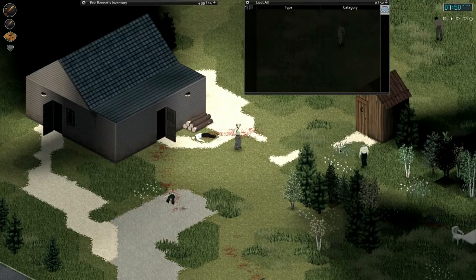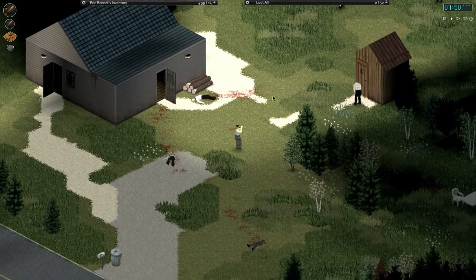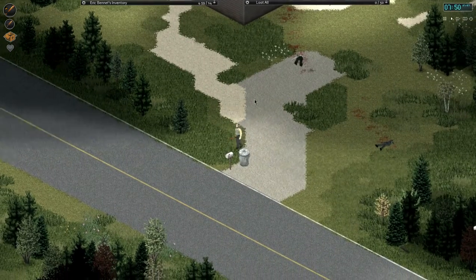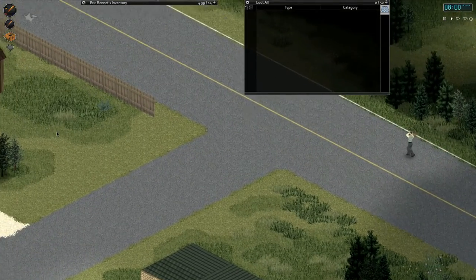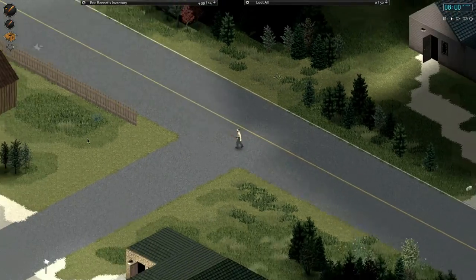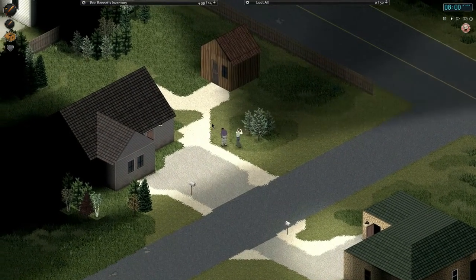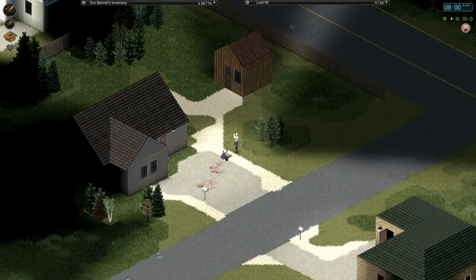That's a log pile — oh, there's some zombies here. Let's move on. Let's check what's in the garbage — probably nothing. Let's move to the next house. We already opened that one. This house has kind of a shed, let's check this one out. Oh, that scared me!